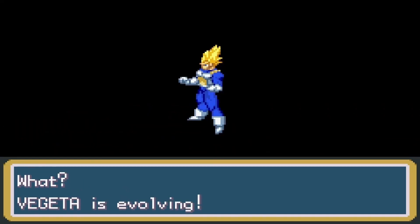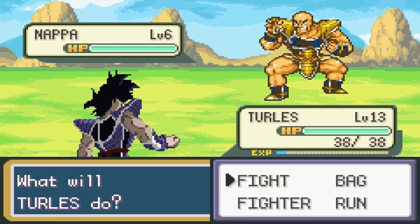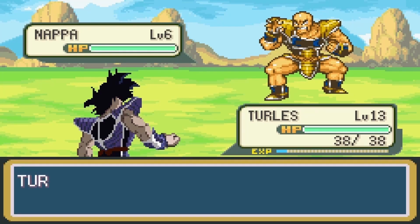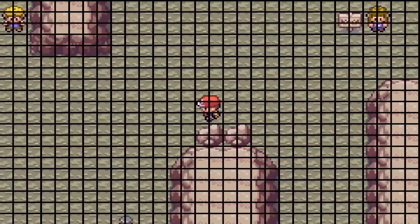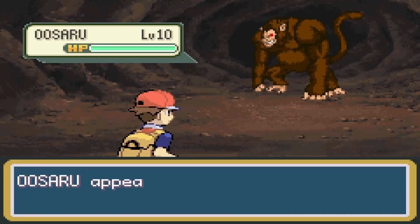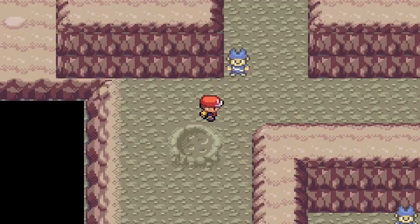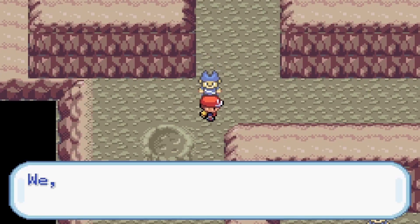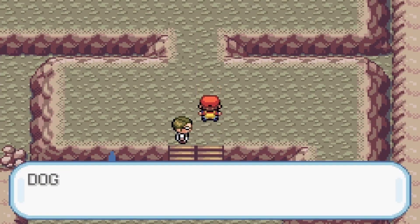On the way to Mt. Moon, Vegeta transformed into a Super Saiyan. I got the fourth member of the team, Nappa. After buying Chonsu and putting him in the PC, I headed into Mt. Moon. Inside, I got the fifth member of the team, the mighty Uzaru. Team Peeloff was in Mt. Moon looking for a Dragon Ball, and after taking care of them, I got the three star Dragon Ball.